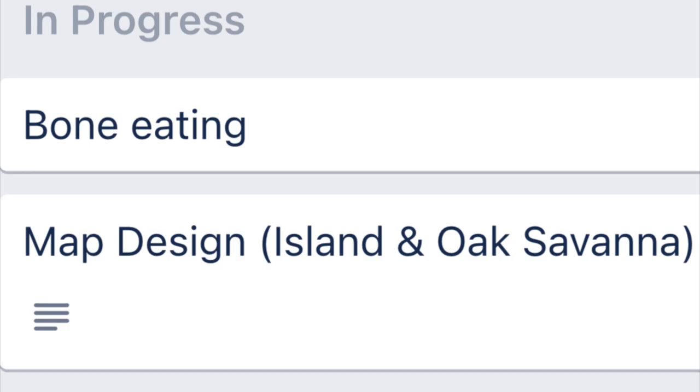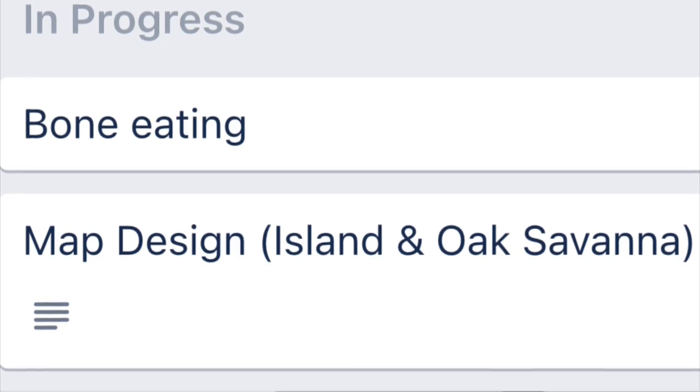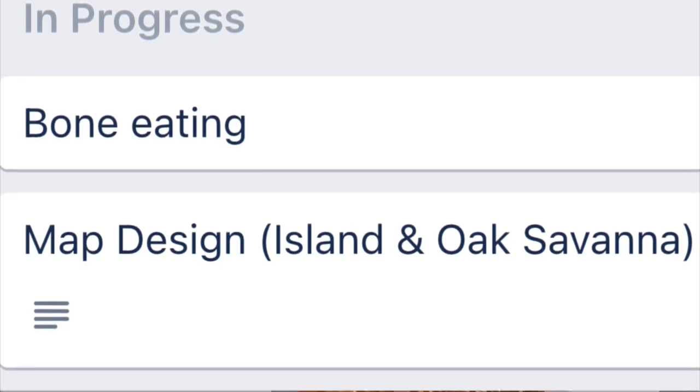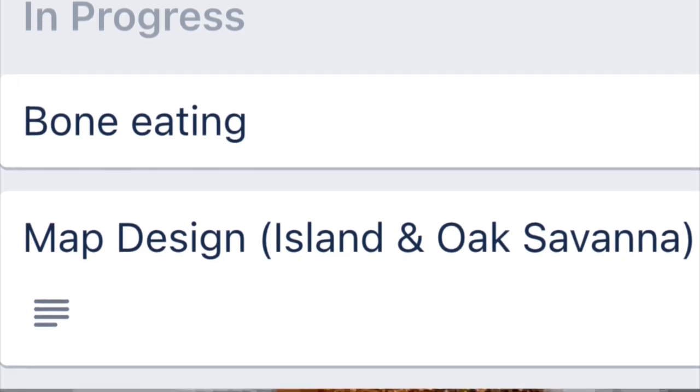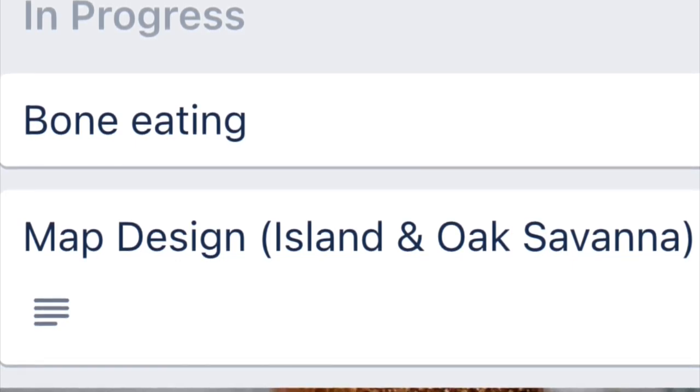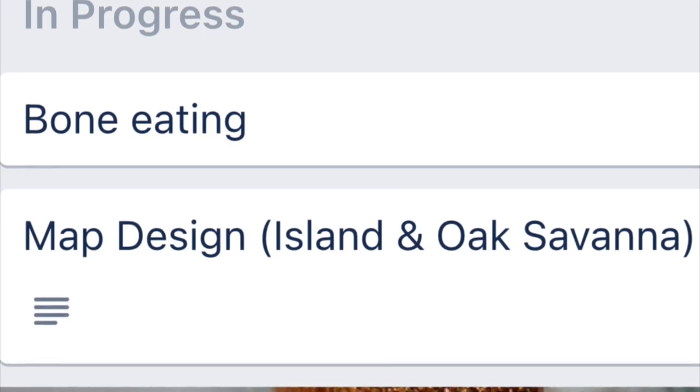Also in In Progress, there is the map design — the island, which is basically Dodo Island, and Oak Savannah, which is the main island that most creatures spawn on, besides the Dodo of course.